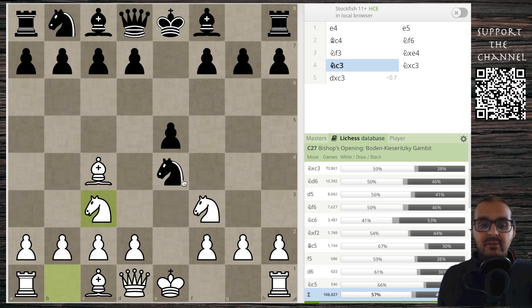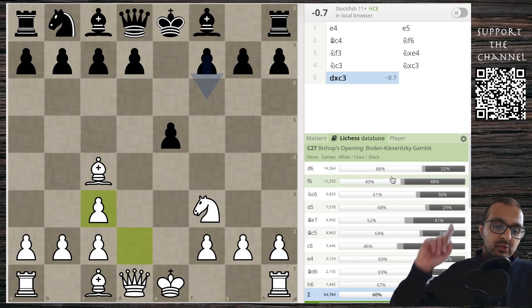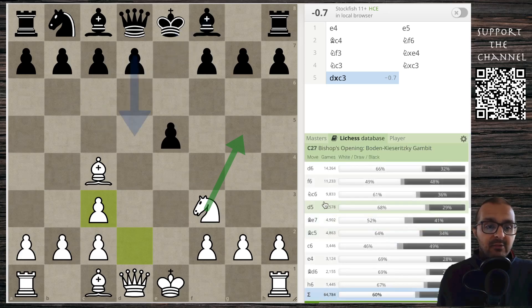The right thing for black to do is to take this knight, so we have knight takes e6 and now d takes e6. What I find interesting in the Lichess database — which you can see here on the bottom right of your screen — is that many of the moves turn out to be mistakes. What black has to prevent is this knight jump to g5. The most popular move in the Lichess database — I have left everything on in the filters, but kept the data to the last one year to look at recent trends.